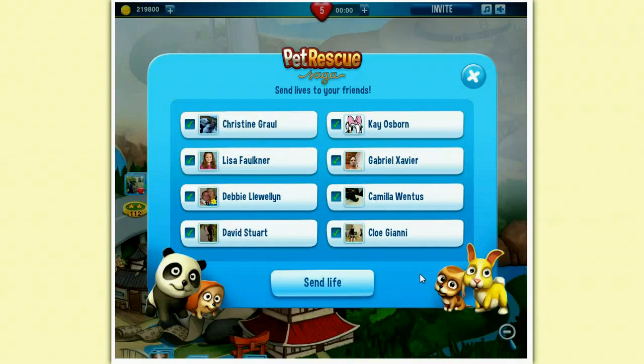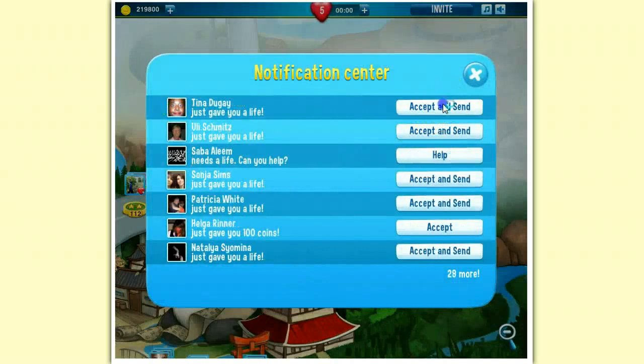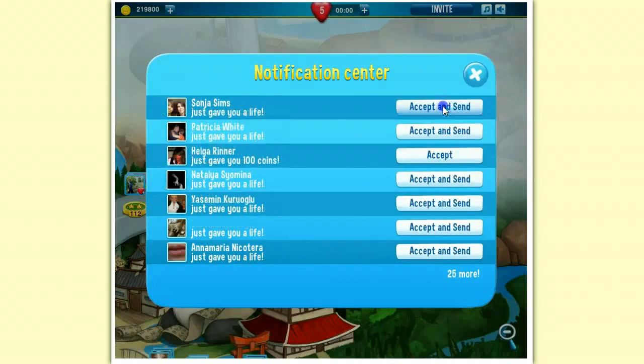Well, there is no obvious way. So I send my friends lives. And if they got a full life cap, they get 100 coins instead.